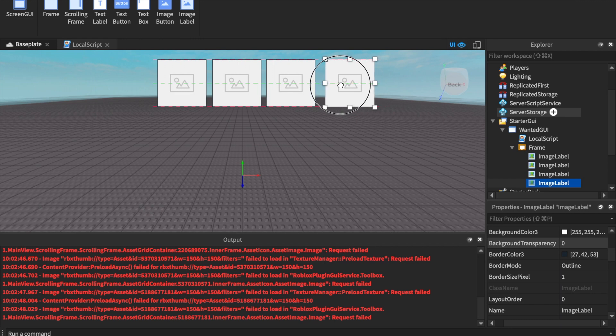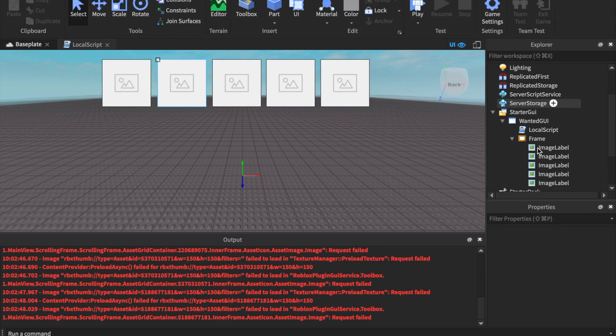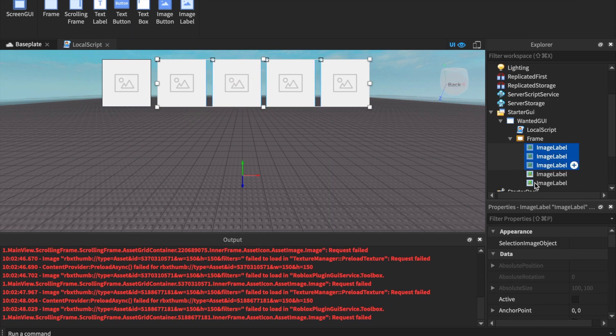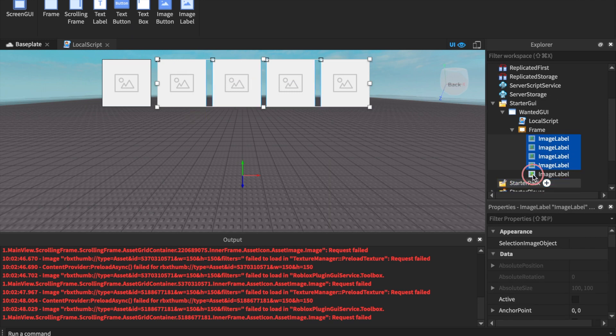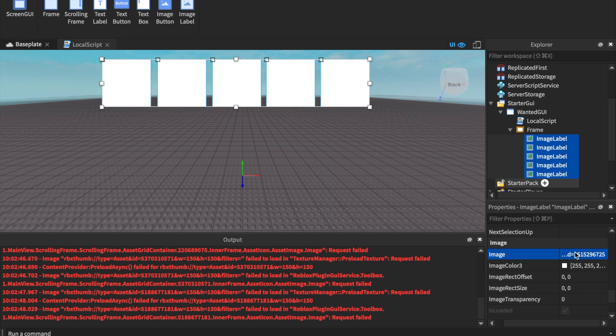I'm not going to make it super centered because I'm a scripter, not a UI guy. So I made this five-star layout. Select all of them, go to Properties, and change the image to the selected texture. Now I have five stars on my screen — you guys just successfully made a UI.